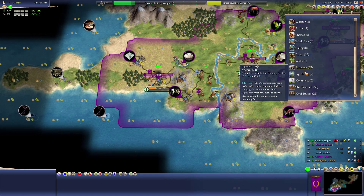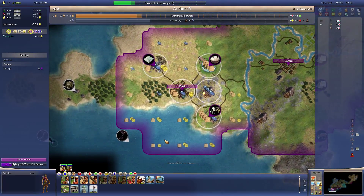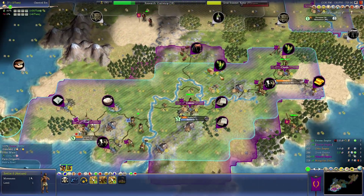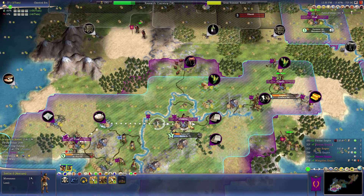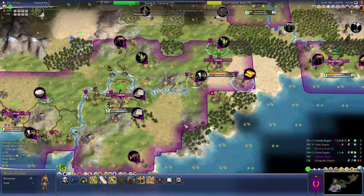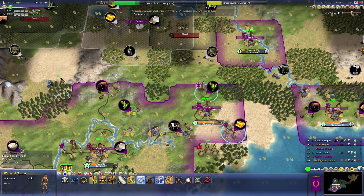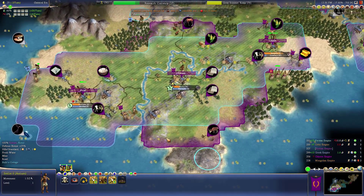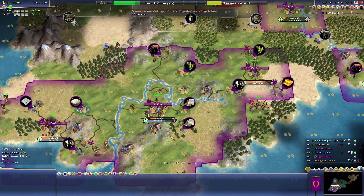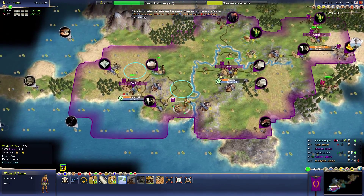Oh god, I made an extra settler and didn't even mean to. Well, you're going to get working on archers for now. That was a bad mistake actually. I'm just going to have the settler wait at my capital and I'll have to try and remember that I have it. Hi China — yeah, we can have open borders. I don't care.